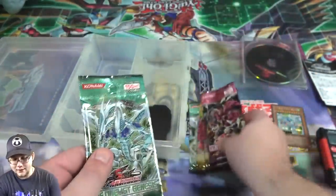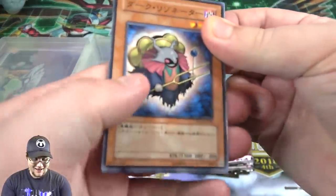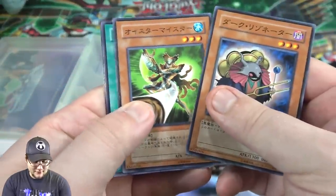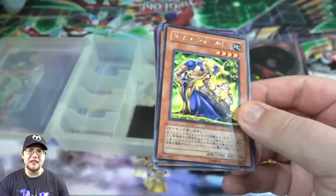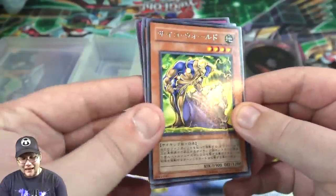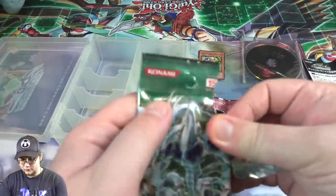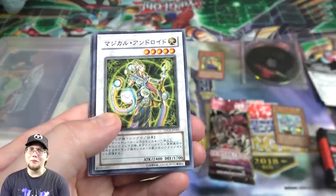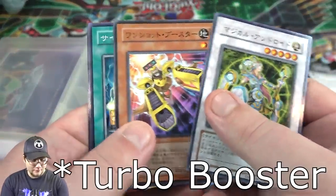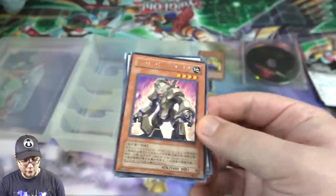These are like the first three packs that came out for 5D's. They actually do have a tear strip — that is really helpful. Dark Resonator — remember that one easily. Book of Eclipse. And we have one of the psychic monsters, I think it's Psychic Snail or something like that. We're not guaranteed a holo by the way with older packs. Magical Android — oh, that's pretty good, it's like a super rare for us. So that's awesome to get. Boost Warrior. Then we have Mid Piece Golem — one of Jack's monsters.